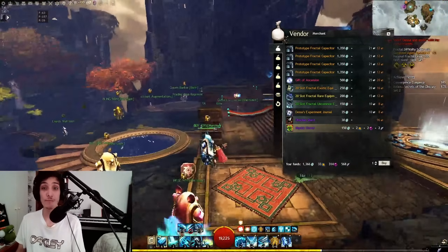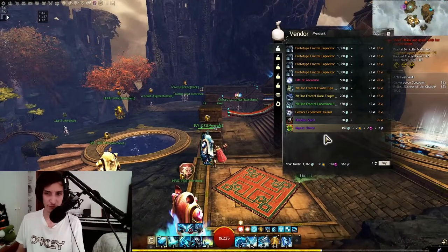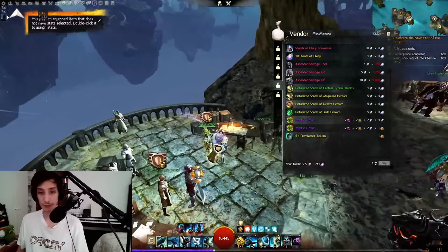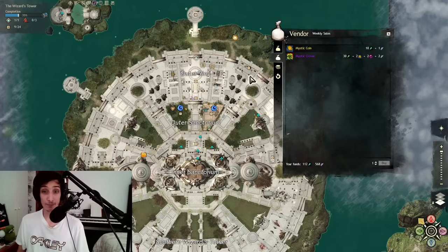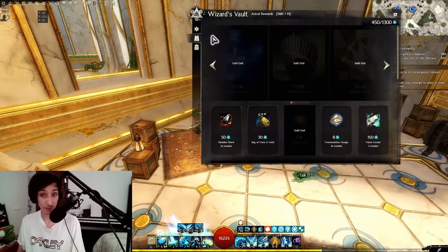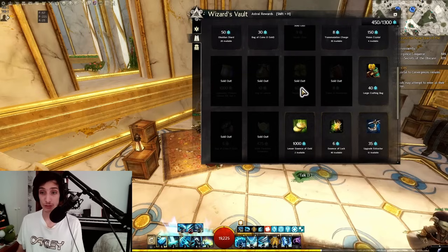5 Mystic Clovers from PvP on the League Vendor in the PvP Lobby. 5 from the Strike Vendor in the Wizard's Tower. And 10 — one time only, not weekly — from the Wizard's Vault. I already bought those. These are the only ways to get them other than gambling them. They all ask for more or less the same currencies: usually a few Globs of Ectoplasm, a few Spirit Shards, and a few of the currency associated with the game mode of that vendor.